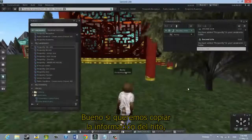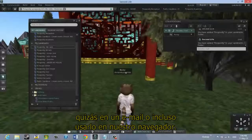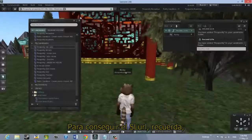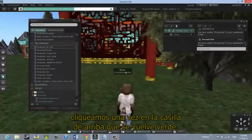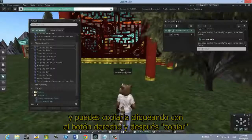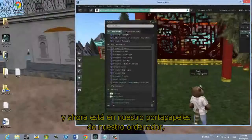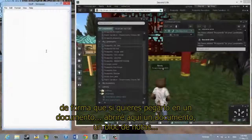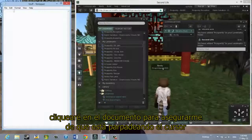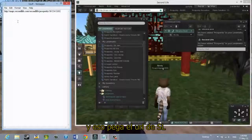If we want to copy the landmark information or the SLurl for this location and send it to someone — maybe in an email or use it in a web browser — to get the SLurl, we click once on the bar at the top. It turns green and changes to an HTTP address — that's the SLurl, the Second Life URL. We can copy it by right-clicking and then choosing Copy. Now it's on our clipboard. If we want to paste it into a document, I'll open Notepad, click to place the cursor, and use Ctrl+V to paste the Second Life URL. You could send this in an email or paste it into a web browser to come to this location.